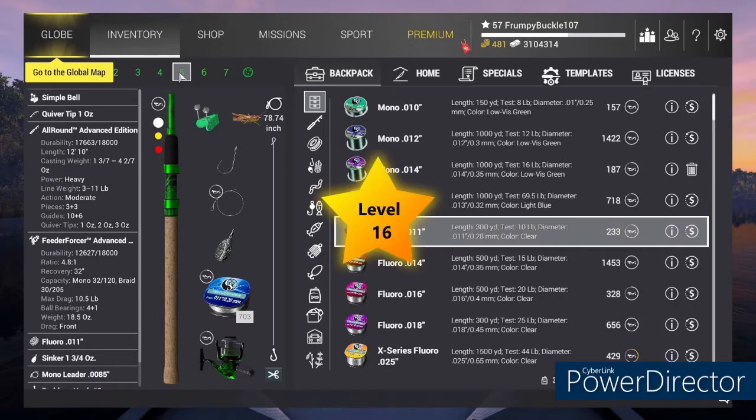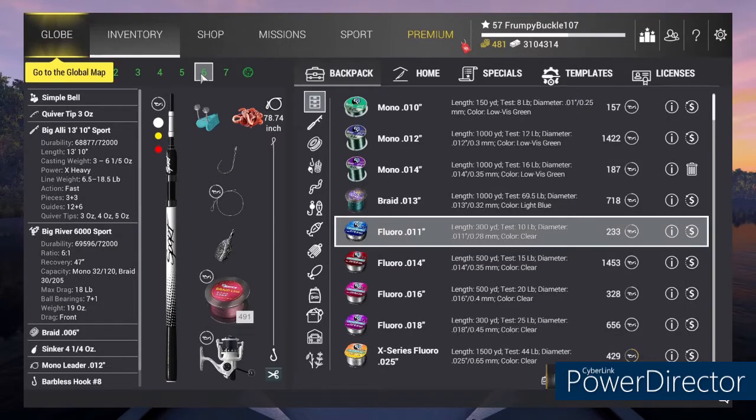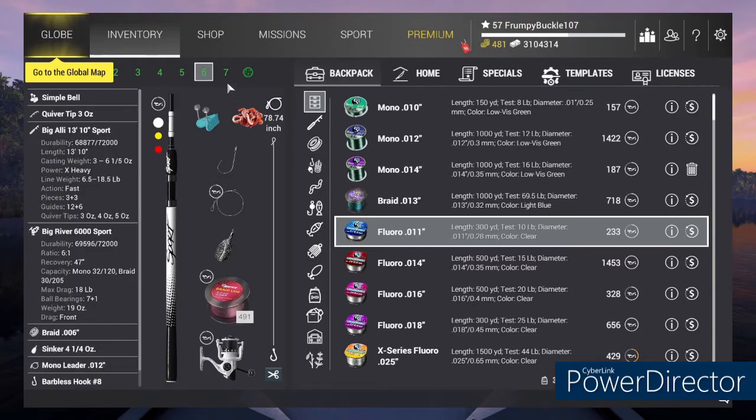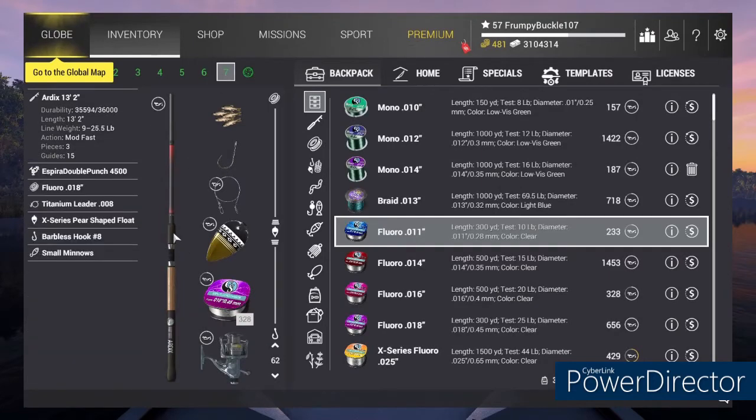Slot 5, we're running the all-around advance — that's a level 16 pull with a Force Feeder, level 17 reel, running 10 pound test. And we're running our Big Alley 1310 Sport, that's a level 20 pull running the Big River 6000 Sport, a level 27 reel. That one I got beefed up a little bit — 18 pound reel, running 19 pound test on him.